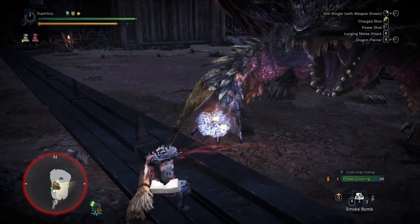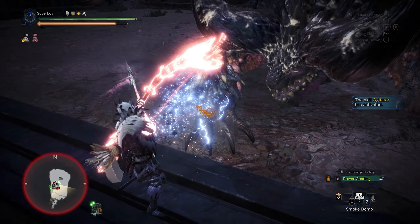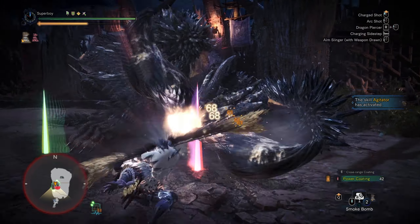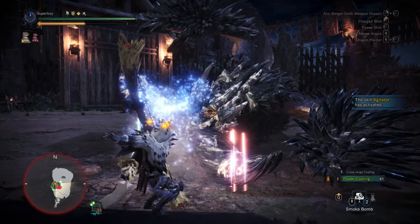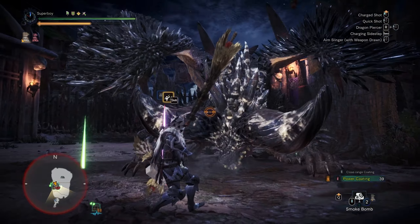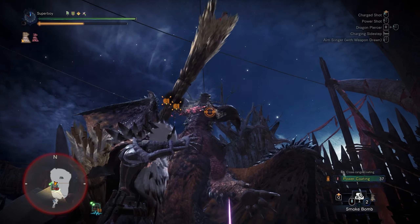First, his hit zone values. The hunter's note says that Nergigante is weak to thunder and dragon, but in reality it takes very little elemental damage. The best way to deal damage to Nergigante is to focus on raw damage — yes, even for bow.